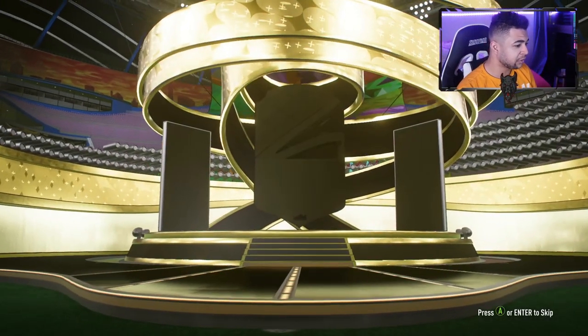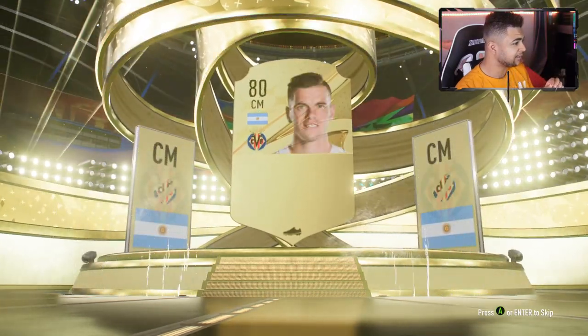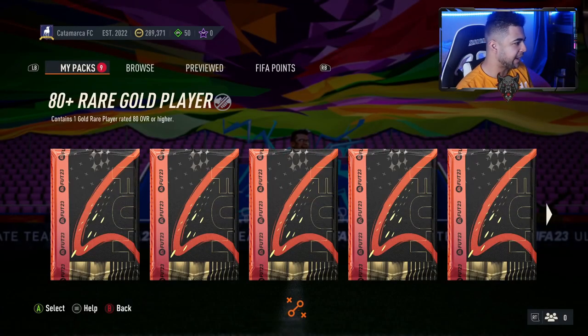Right, on to the third one. Not a board — let's see who it is. Argentinian center mid — Lo Celso. Ex-Tottenham player. Not great, but again an 81. So it's a plus one on the minimum of the pack, but we have had a board in our first one.